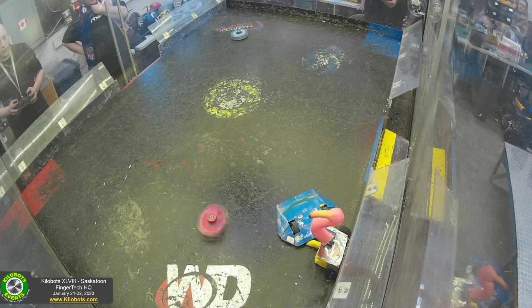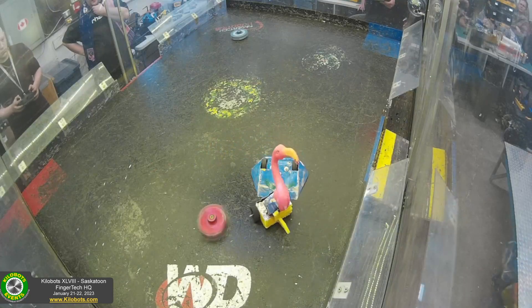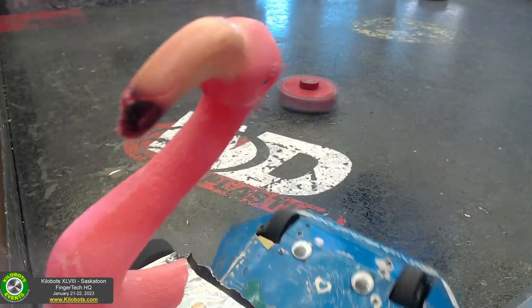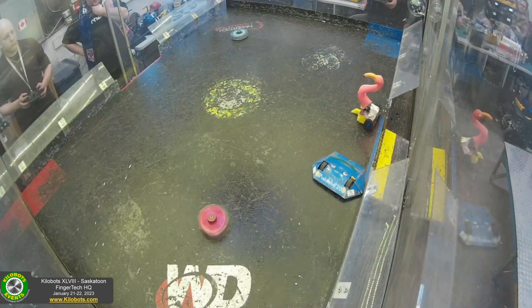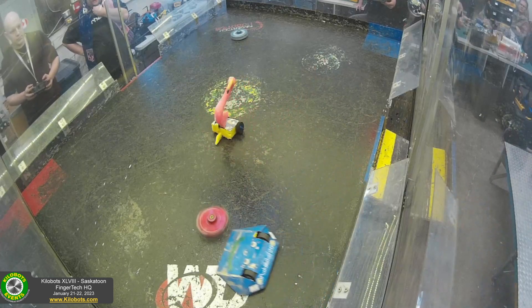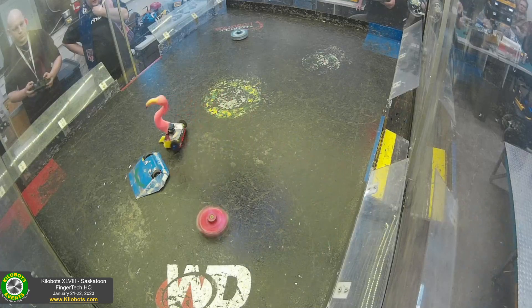Holding him up by that blue push-out there — a bit of a precarious position. Now backing into Flamingore, holding him against the wall for a few seconds, showing his dominance against this silly pink flamingo. Spins around and hits the red hazard in the process, now pinching Flamingore up into the corner. But because that wedge is so low, it actually drives right off. A hard bounce there — Pushinator almost ends up pushing Flamingore out, but Caleb's able to maintain control and get himself back out of that situation.